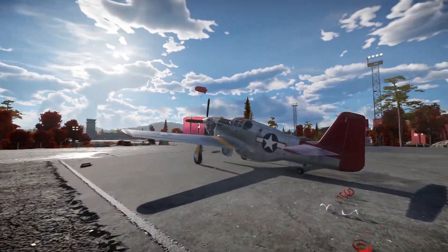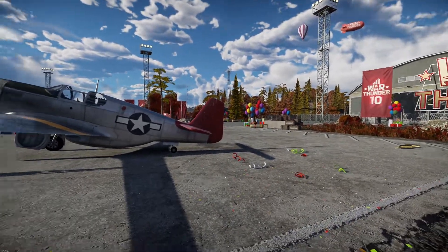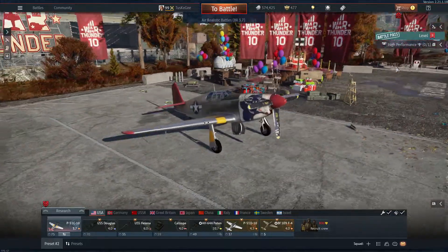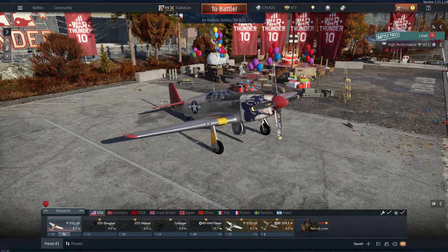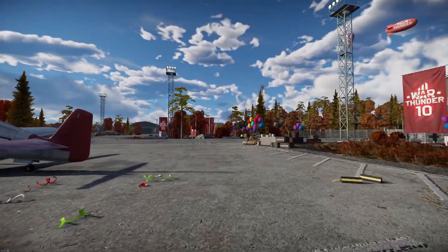You'll know me as Tuskegee in War Thunder — always look out for that red tail, you'll definitely be able to find me. How am I able to walk around the hangar, you may ask? Well, if you guys go over to the little right-hand side behind your plane, there's a little guy standing there and you can just click on him and you'll be able to do exactly what I'm doing.